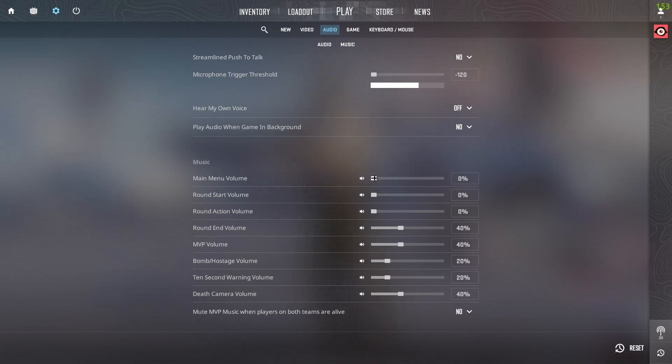Just turn the Main Menu Volume down. Let me show you what happens when I have it turned up — as you guys heard, there was some music playing in the background. So just turn this to zero and you won't have any music in your main menu.